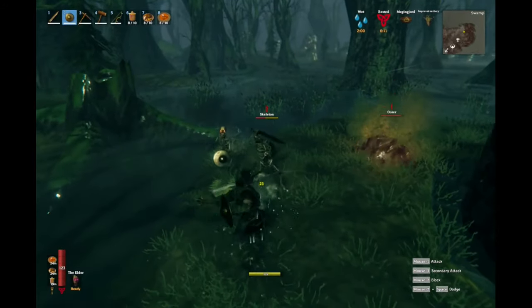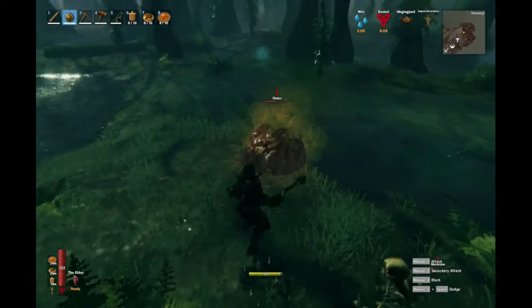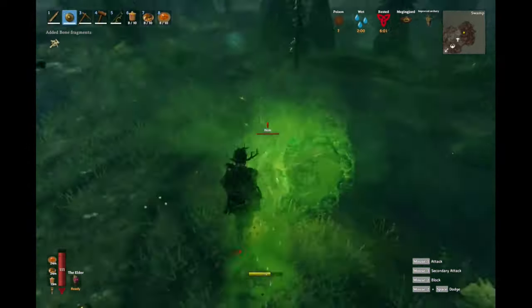Just getting here is dangerous. Mobs like Draugrs, Draugr Elites and Blobs will be inside and outside the crypt, except for skeletons. These mobs use pierce, slash and poison to cause damage.